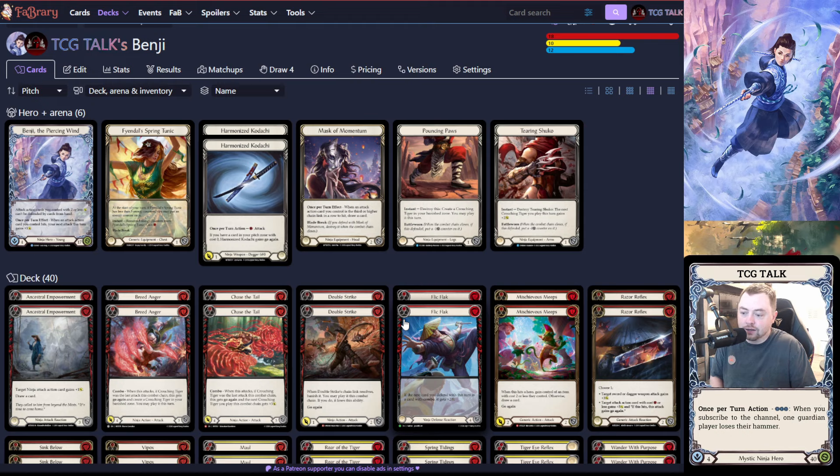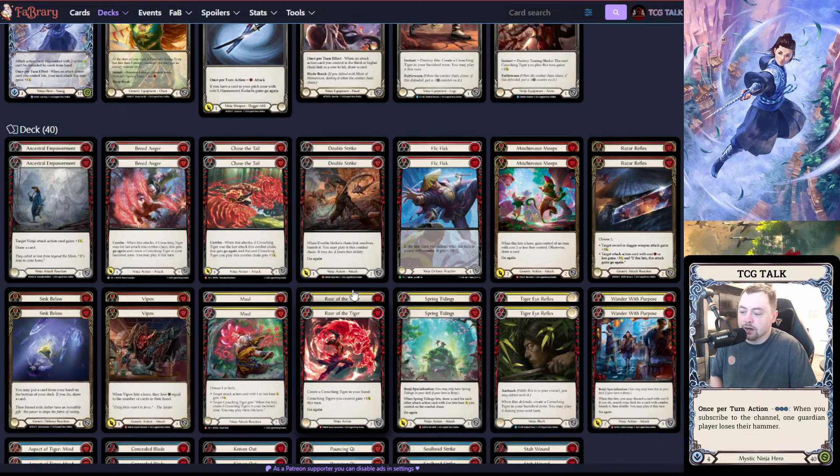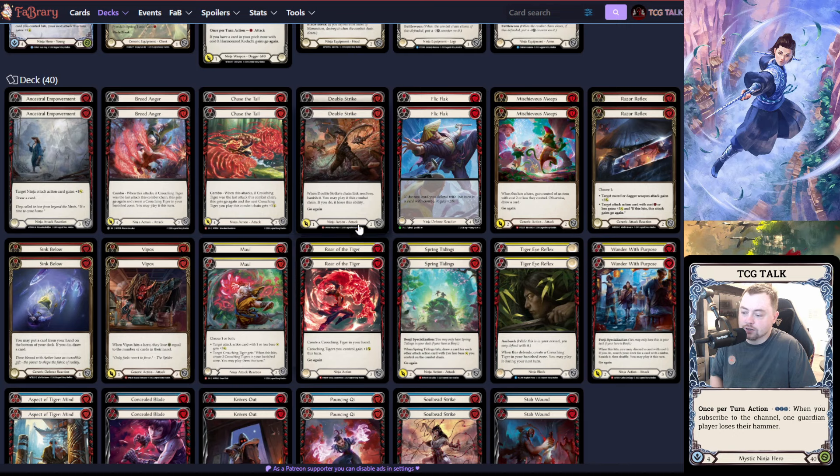I put on Twitter today that I killed someone from 16 life. I ended up killing a Rhinar — they had run out of some of their block value on their armor and I did some crazy line. It was like double strike, Roar the Tiger double strike, Maul, and I ended on like a Vipox. They were at double-digit life.